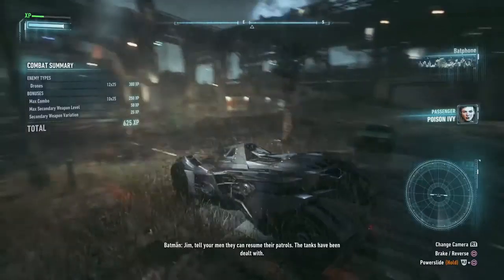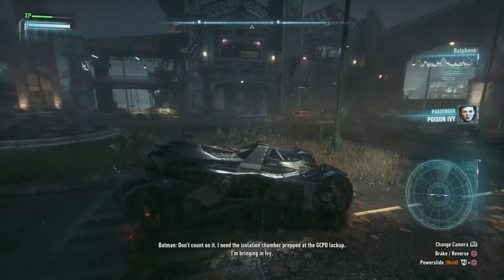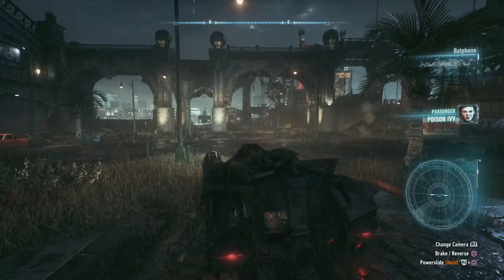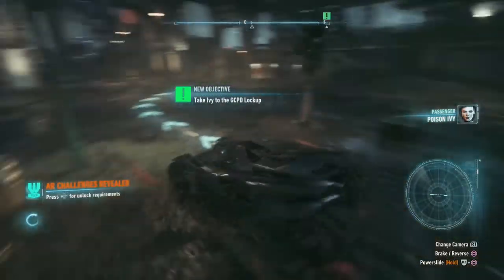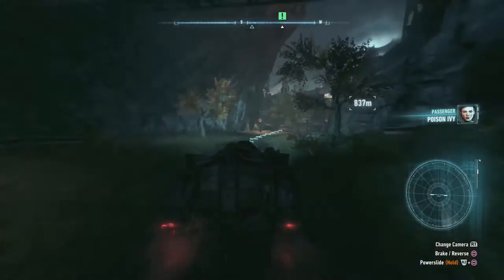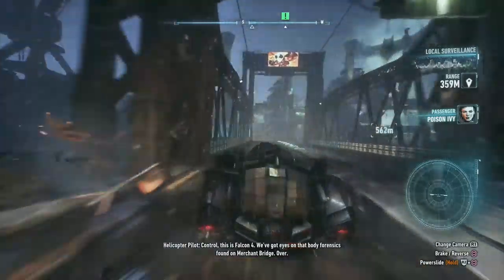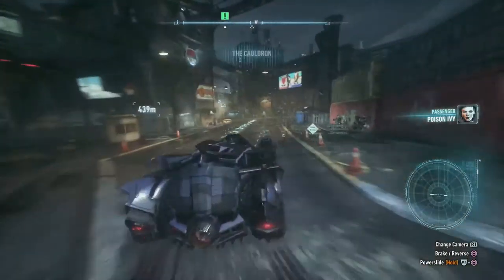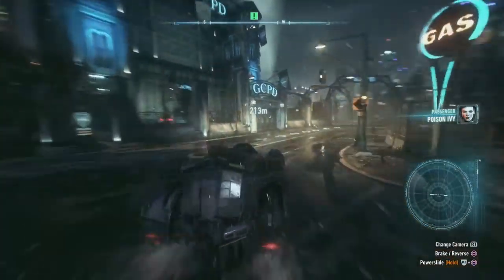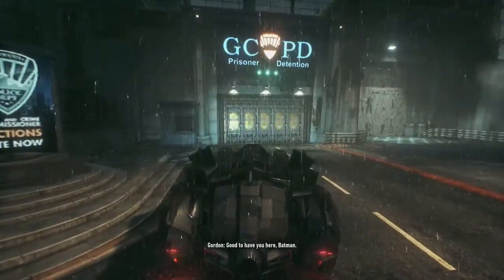Jim, tell your men they can resume their patrols — the tanks have been dealt with. Which way we go? I need the isolation chamber. You can see the wheels go sideways — it's pretty awesome. I'm bringing in Ivy. Straight ahead. So we're bringing in Poison Ivy. GCPD, there we go. Good to have you here, Batman — bring her down to the lockup on the lower level.